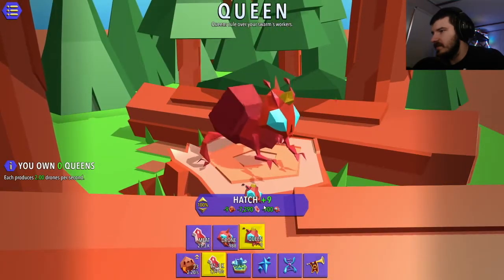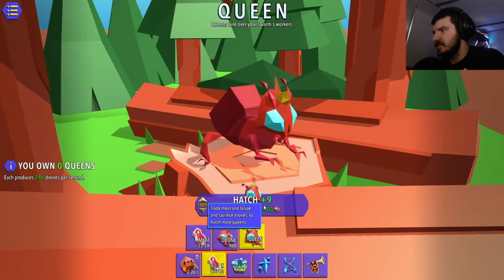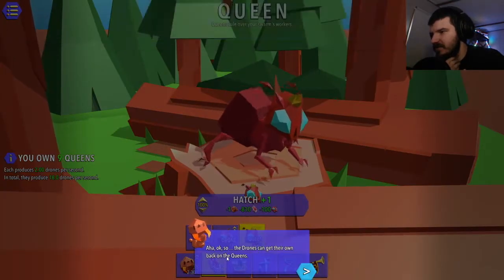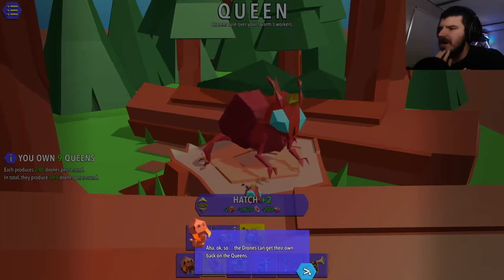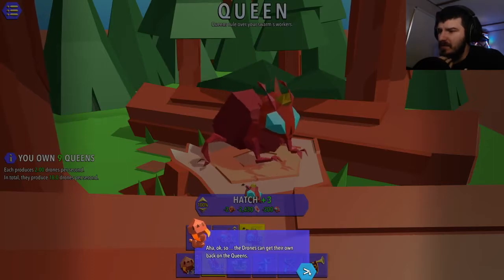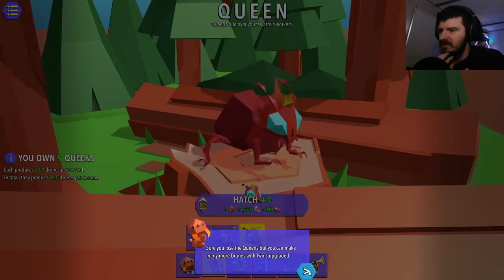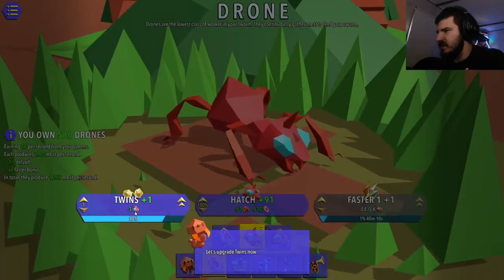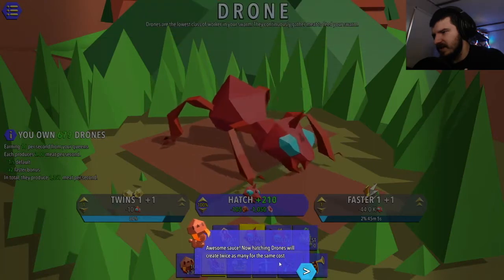So, queen - we'll hatch. Trade meat and larvae and sacrifice drones to hatch more queens. Sacrificing queens you can double how many drones you will hatch. Sure you'll lose the queens but you can make many more drones with twins upgraded. Let's upgrade twins now. Now hatching drones will create twice as many for the same cost.